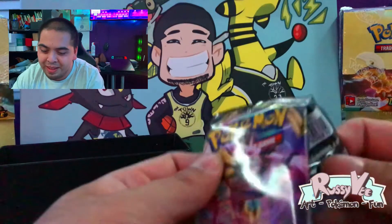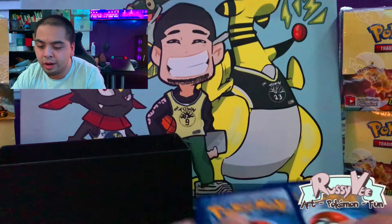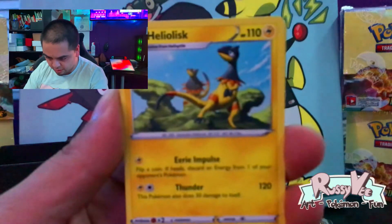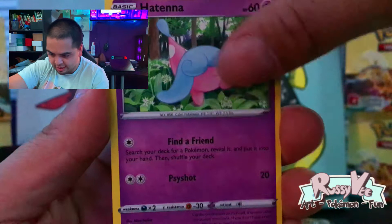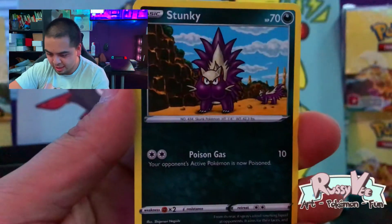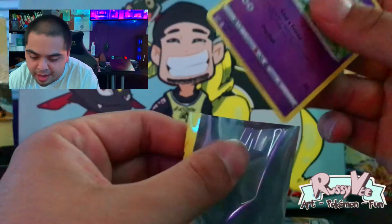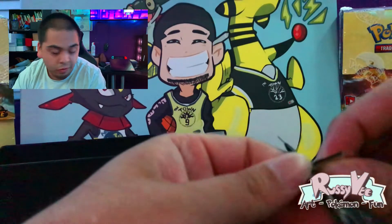Pack number three — I love it when the packs rip this easily. When I was ripping basketball product it did not rip that easily, it was not a good time. Lightning energy. Heliolisk, Dewpider, Heracross, Applin, Hattena, a Hattena again but reverse holographic — we like that — and a non-holographic Ninetales for the rare. We pulled the V Max already. Last ETB I did I got two V Maxes, so there may be another V Max in here, or more preferably a hyper rare.